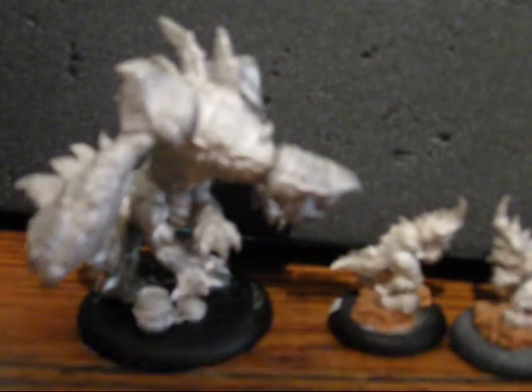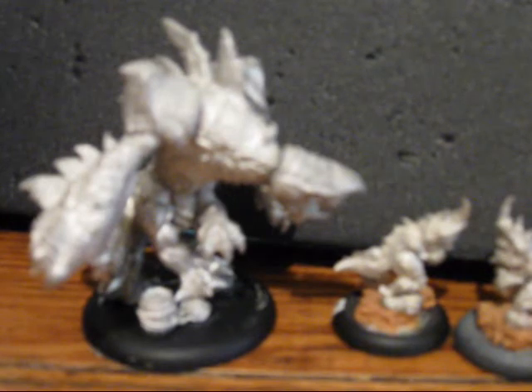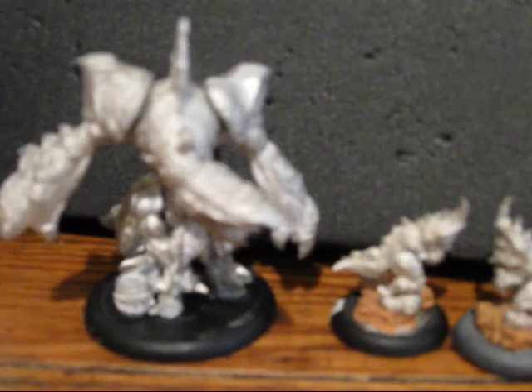Next, let's talk about the Carnivean. Coming in at 11 points, that's a true heavy beast — sort of expensive for a battle box. But what makes this guy good is he gets a bite and then two Talon slash attacks — open hand attacks. So this guy has three attacks base. He has four fury, which means he can have up to seven attacks in a turn, and that's not even counting if he gets his Assault off.